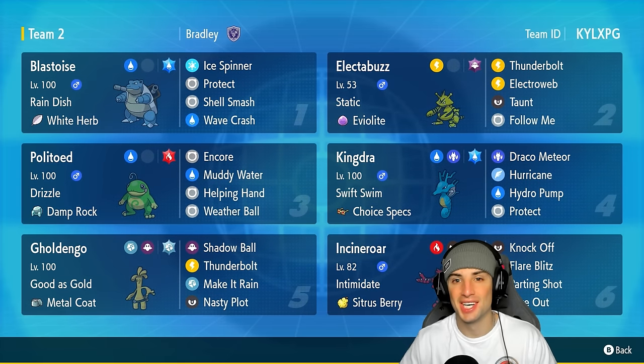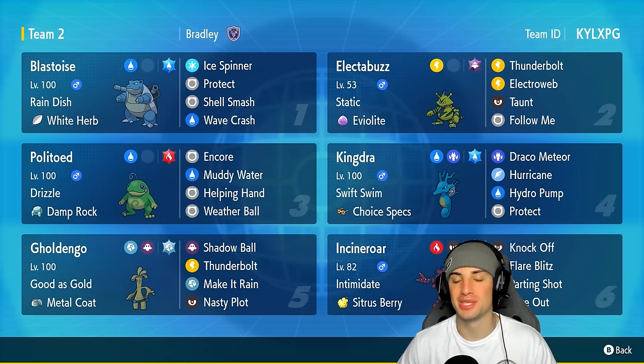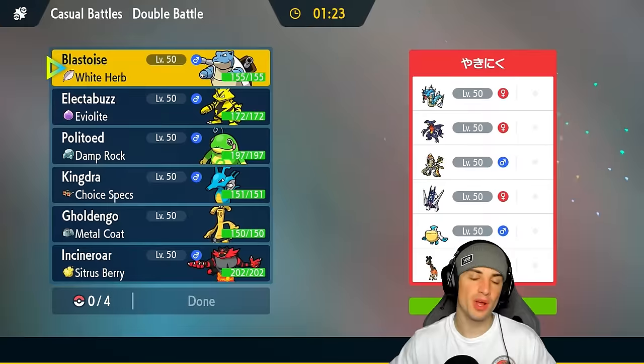If you want to run the team yourself, the rental code is at the top right-hand corner. If you enjoy today's video, don't forget to leave a like and subscribe to the channel. Without further ado, let's hop into our first match showcasing this Blastoise team.